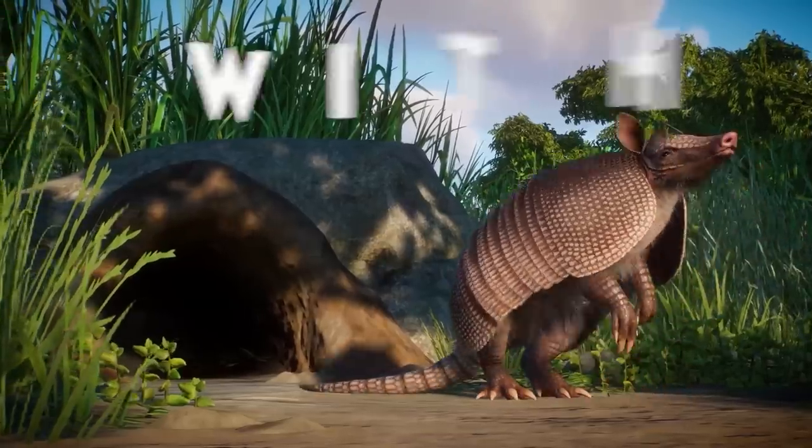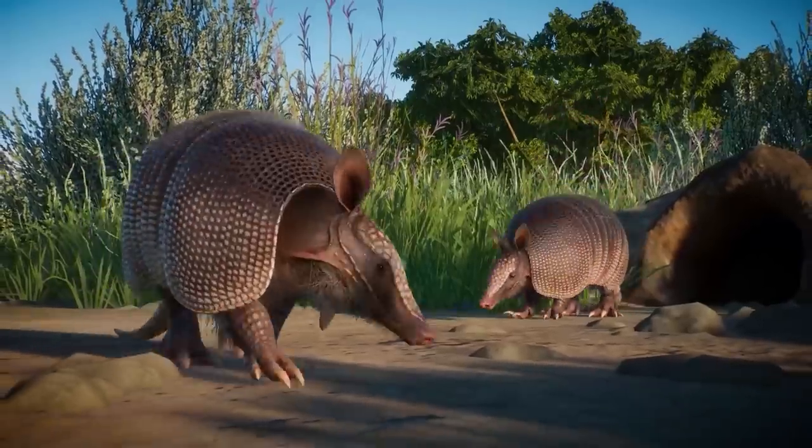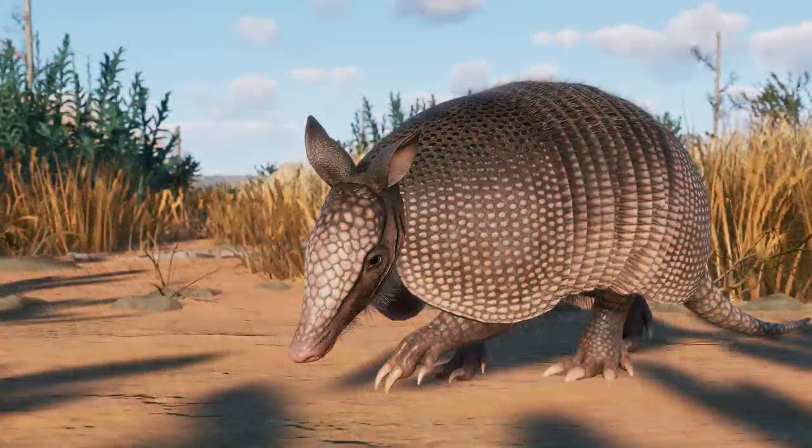So of course we know the 9-Banded Armadillo — that's going to be really awesome. But we also have the Maned Wolf, Emu, and the Caracal, Red-necked Wallaby, the Striped Hyena, and the Blue Wildebeest. And 5 species of butterflies.